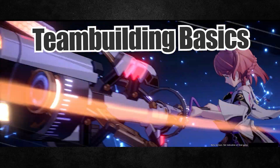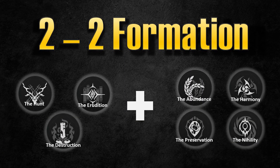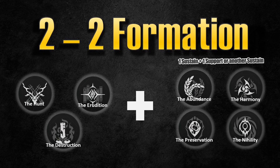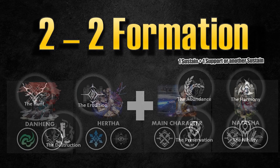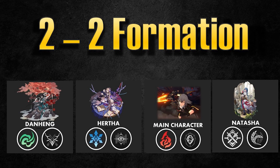So how do we put together a proper functioning team? Here's a basic template: run a single target plus AoE damage dealer, ideally in differing elements so you can break more weaknesses. Your 3rd and 4th slots are generally for support or sustain classes — 2 healers, 1 healer and 1 tank, or a healer and a buffer/debuffer. For an absolute free-to-play start with no gacha access, the starter 4 characters work well, especially since physical MC can transition to fire MC as a support/sustain unit.